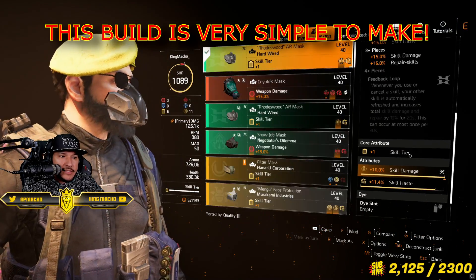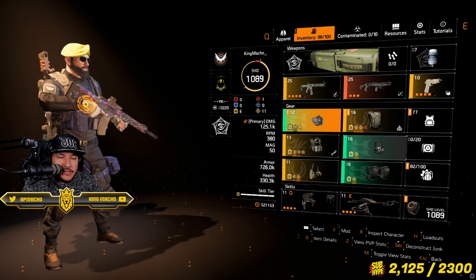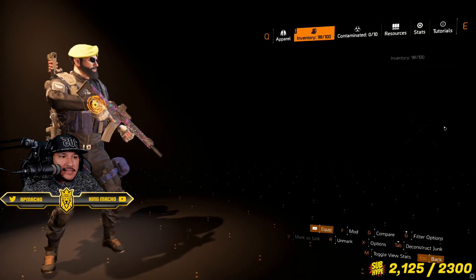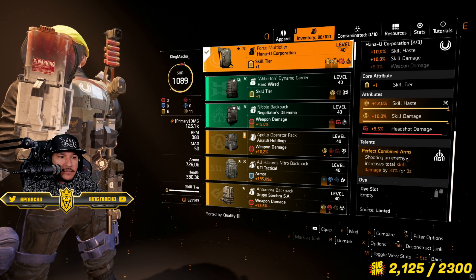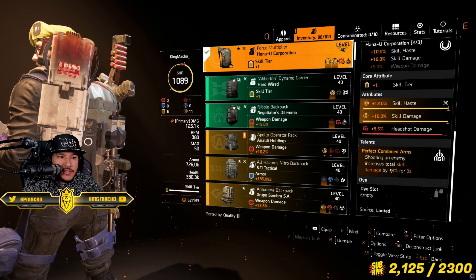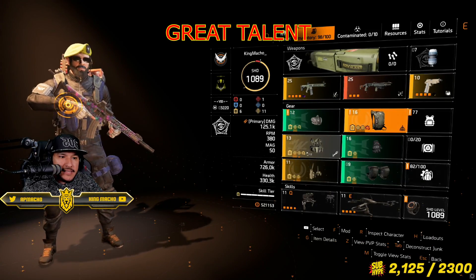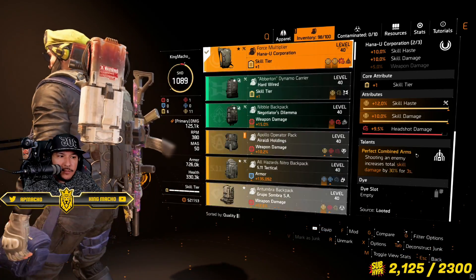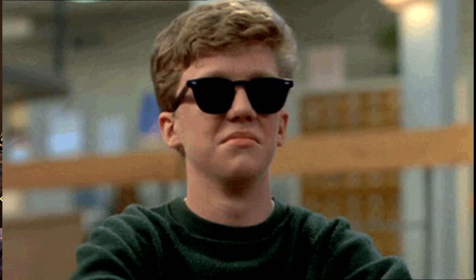Right here is just straight skill damage. We're rocking three Hardwired — you can rock it however you want. Skill damage, you could craft these really easily. He's using it for skill haste and skill damage. Then we have the Hana backpack with skill haste and skill damage. Combined Arms is really good. I'm using Perfect Combined Arms for 30% — you just have to shoot at enemies, and it gives you a 30% skill damage for three seconds. You can keep 100% uptime on it as long as you're shooting an enemy.